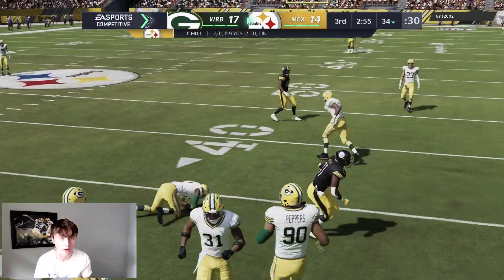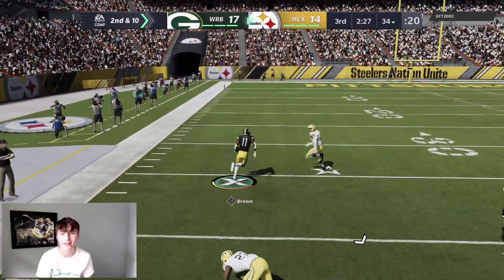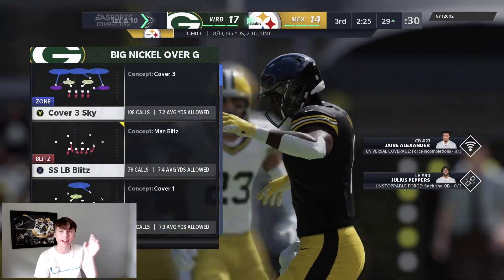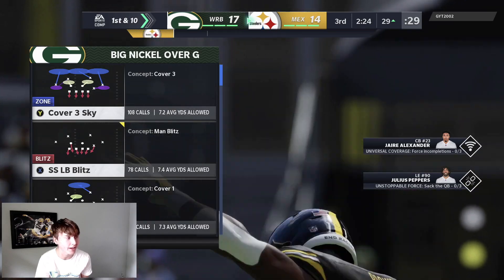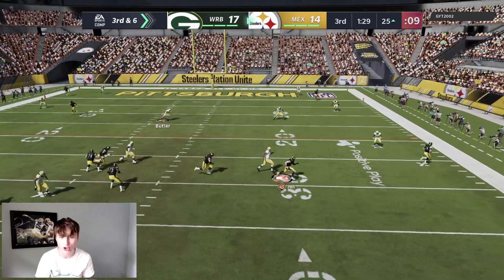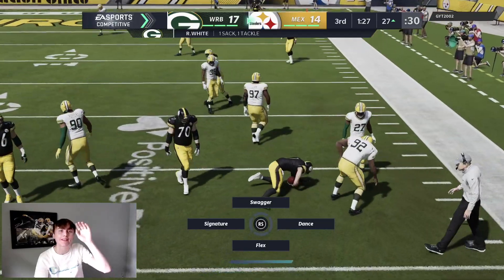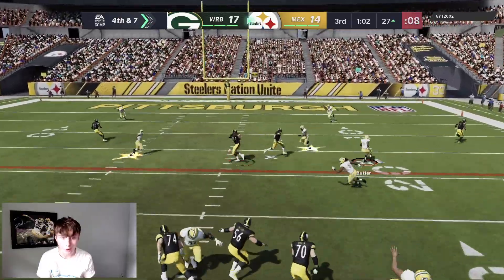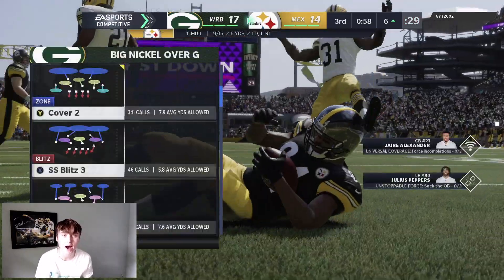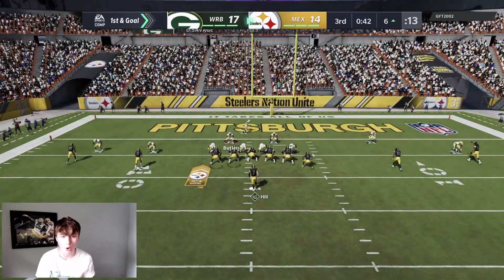Opponent goes across his body to AJ Brown — nice play. He got cooked there, bringing it all the way down to the 29. Third and six — the whole middle of the field is open. He's got that drag, rolling out with Taysom Hill. Reggie White getting there for the sack, we love to see it. Opponent goes for it on fourth down and he's got Randy Moss wide open, taking it down to the six. I'm so mad at myself — horrible defense there, didn't get time to make adjustments.